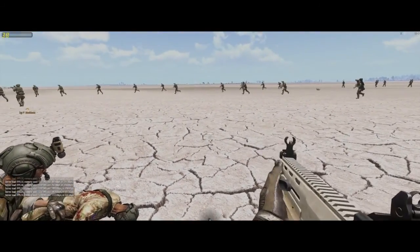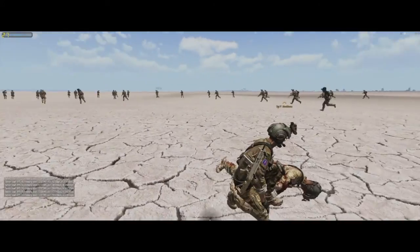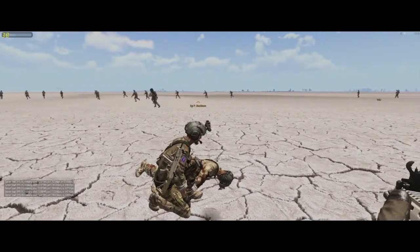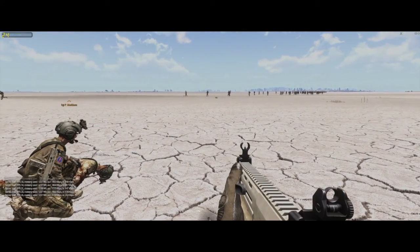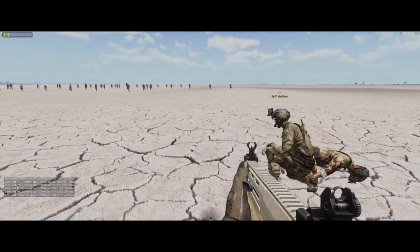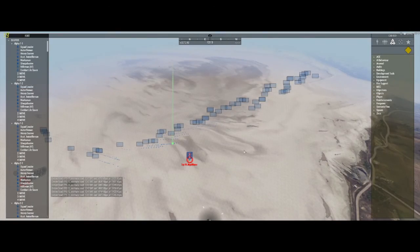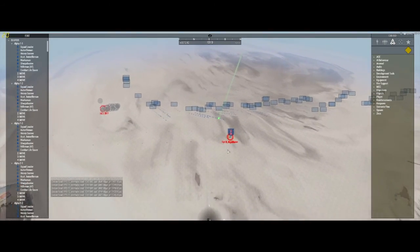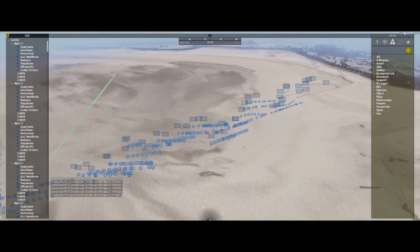I added them all to Zeus and gave them some waypoints, so this is them running around. This is still 800 at this point. I'm going to clip a bunch of them and drop it down to about 400 just to test what's reasonable. You can see I'm getting a decent, reasonable server FPS and reasonable frames per second.